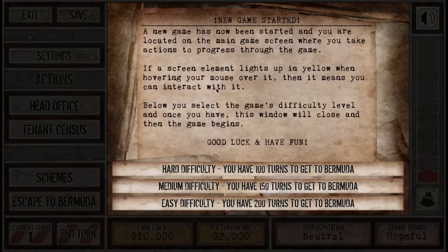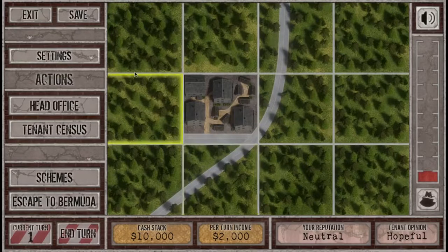The game has begun. I have one slum and now I have to pick my difficulty, which is intriguing because the difficulty dictates how many turns you have to get to Bermuda. Presumably I've annoyed somebody enough that I need to run away — Johnny Knuckles or Dave the Kneecapper is coming after me. Hard difficulty is 100 turns, medium is 150, easy is 200. Let's go on medium difficulty.